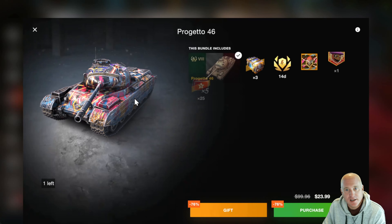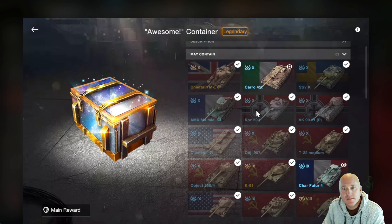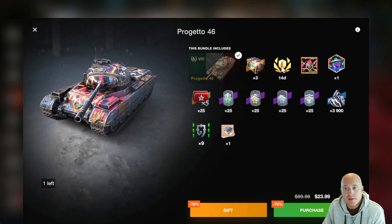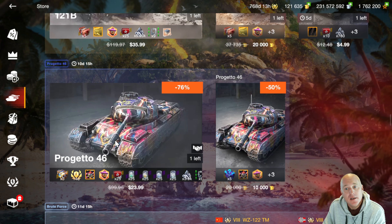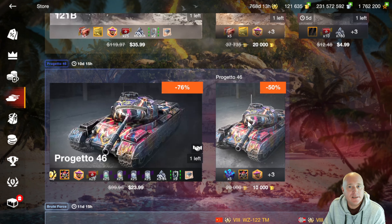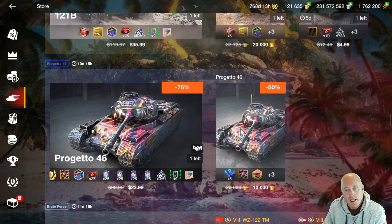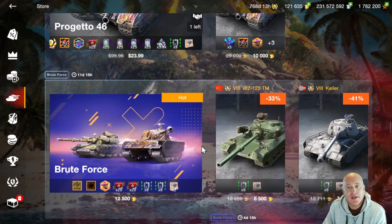Moving on to the Progetto — it's so hard to see this tank for sale in the store. There's some premium time in the bundle, but for $24 for a tank that not too long ago was given away for free, it's just hard to recommend. Keep in mind you can buy the tank here for 10,000 gold with these next-to-useless mystery containers. The Progetto is, in my opinion, a must-own tier eight medium tank — you're not going to regret owning it. But I do think 10,000 for a tank that was given away for free not too long ago is a bit steep.